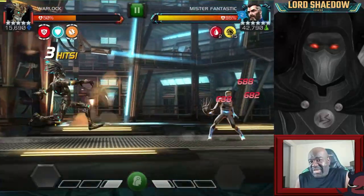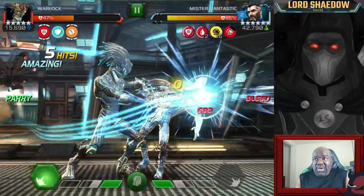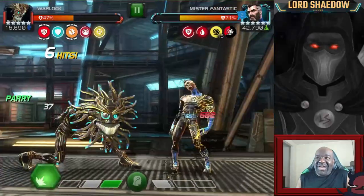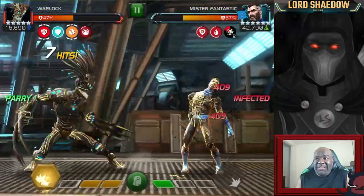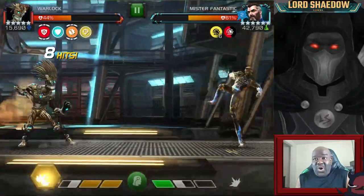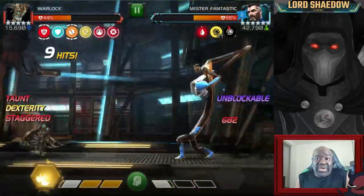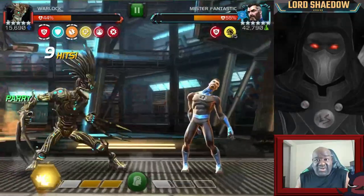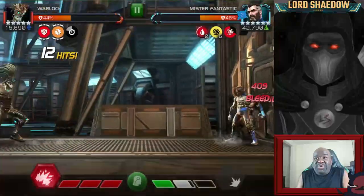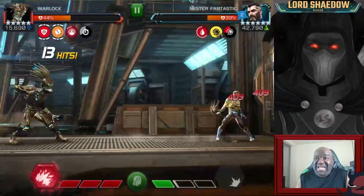I don't like fighting Mr. Fantastic — especially because he has that crazy evade every once in a while. Normally you don't want to fight Mr. Fantastic and throw your specials, because if you fire a special, all the rest of the fight your special gets this debuff and it's going to be less effective. That goes for all your specials. So you combine that with power shield — where that's what does the big boy damage — and you've got an annoying fight on your hands.